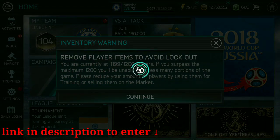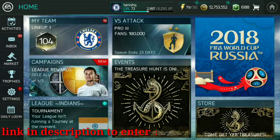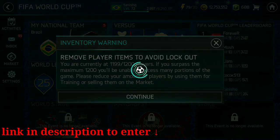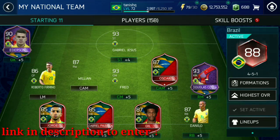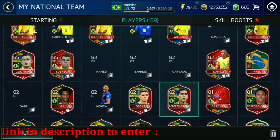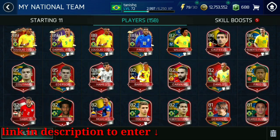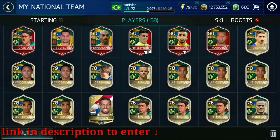That's all I have. So guys, all you have to do is check out the description, open the link, and enter the competition by just completing the process there. You can see my FIFA World Cup team — it's 88-rated. You can see players like 89 Douglas Costa, Gabriel Jesus, Willian, and Fred. I think those will give you around 1.5 to 2 million easily, maybe more than that.